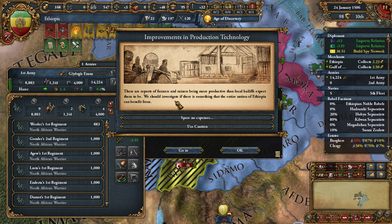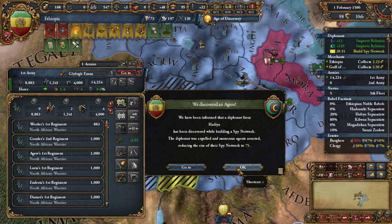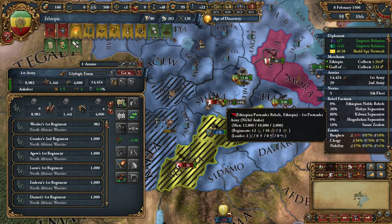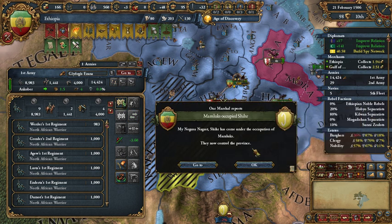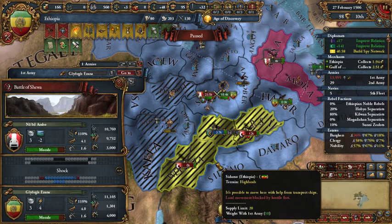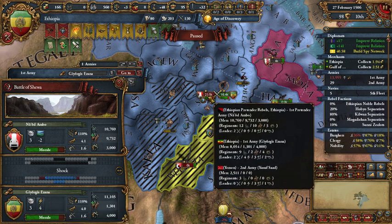Improvements in production technology — spare no expenses — gain 50 administrative power. Let's do it like that and let's try this out. So we have shock 4 here.